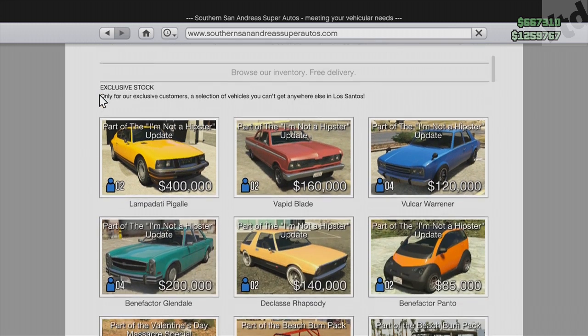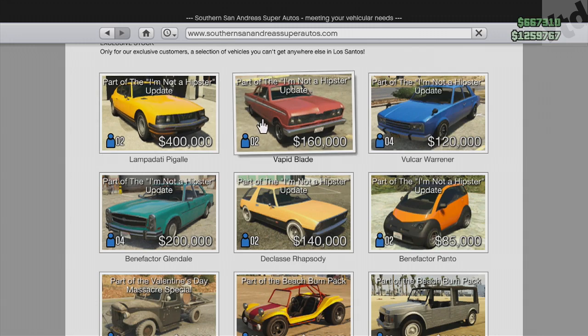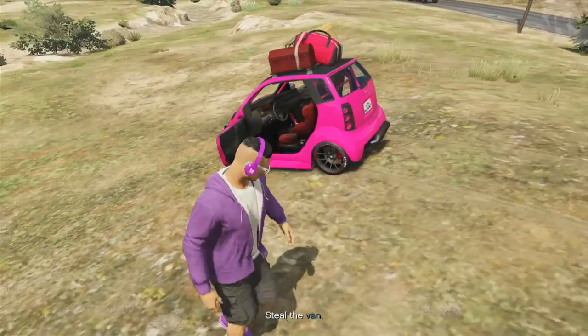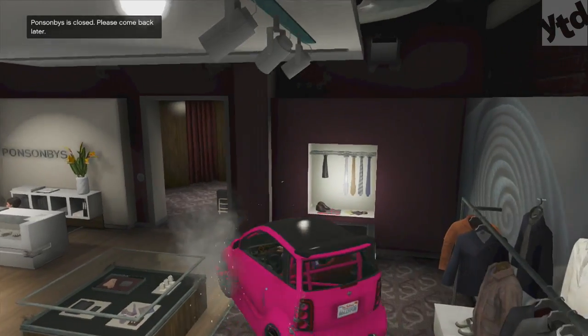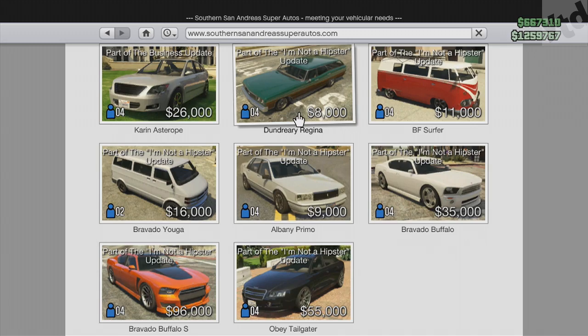Speaking of vehicles, they did add six brand new vehicles. They're pretty pricey considering how old they look, but one of the cool ones is the Benefactor Panto — really small with a whole lot of mods, really fun to play with. It's actually small enough to fit in some of the stores, so you can go racing around in there and have some fun.